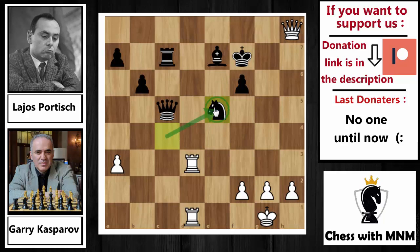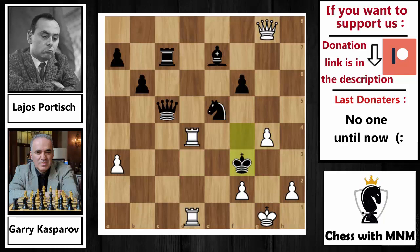Portisch played knight to e5, keeping the knight near the king on f7 and threatening the rook on d3. But Kasparov finished the game: queen to h7 by Kasparov, king to e6, queen to g8 by Kasparov, king to f5, g4 check, king to f4, rook to d4 check, king to f3, and now queen to b3 check. Portisch resigned the game at this point. The only move would be king to e2 but white has queen to e3 check and it's checkmate. So after queen to b3, Lajos Portisch resigned the game.